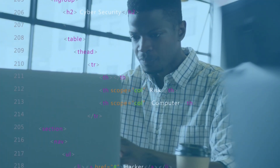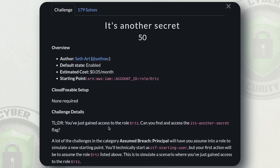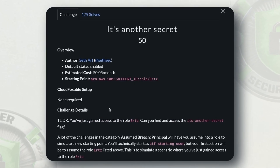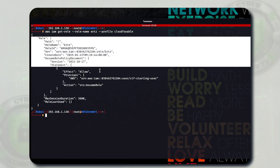In this challenge, we have a user called CTF study user and we need to grab a flag for 'It's Another Secret'. Let me open my terminal. First, we need to use the ERTZ role, and to get its permissions you need to execute the command `aws iam get-role`, put the role name ERTZ, and use the CloudFoxable profile.